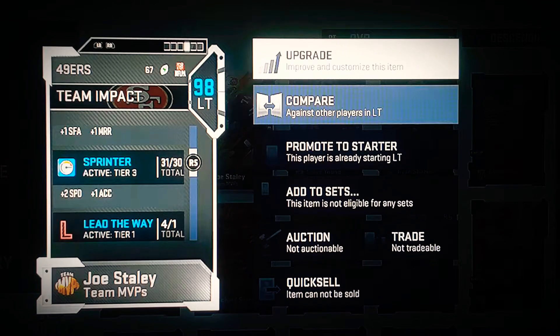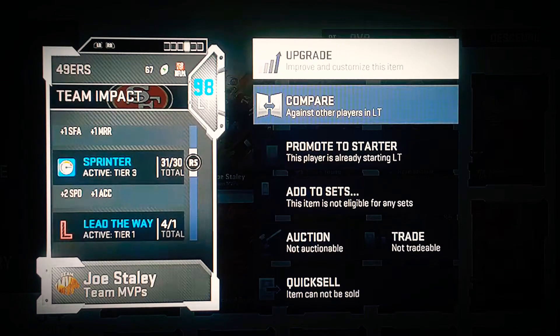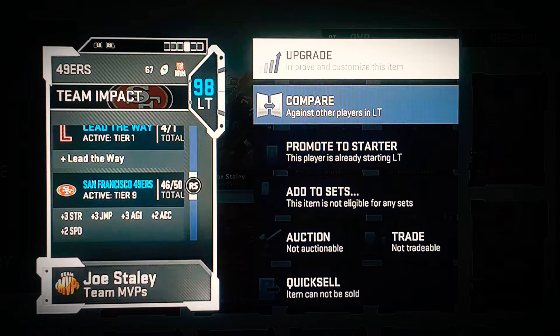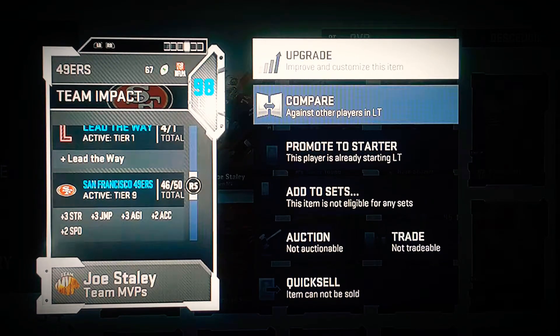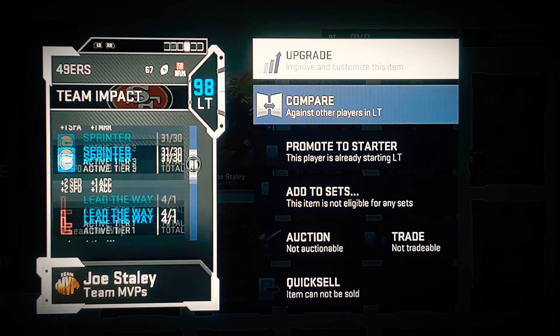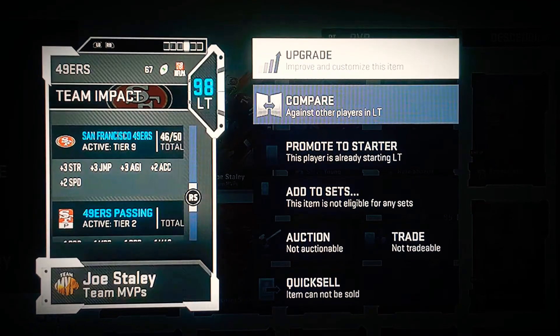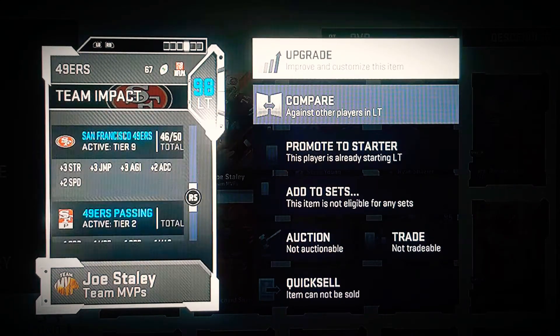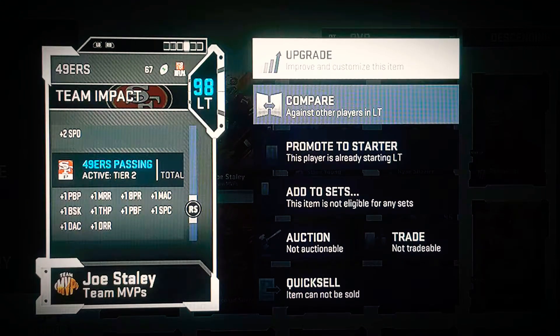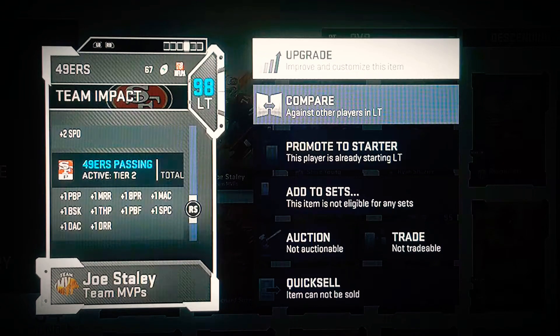So, the balance is up. Sprinter Kim is at tier three, so he got plus two speed, plus one acceleration. He got Lead the Way. I got 46 Niner players. So, plus three strength, plus three jumping, agility, acceleration plus two, plus two speed. So if we add that up, he got plus four speed and plus three acceleration, and plus three strength, too. With the passing, I don't know all the abbreviations for those, but he's up there.